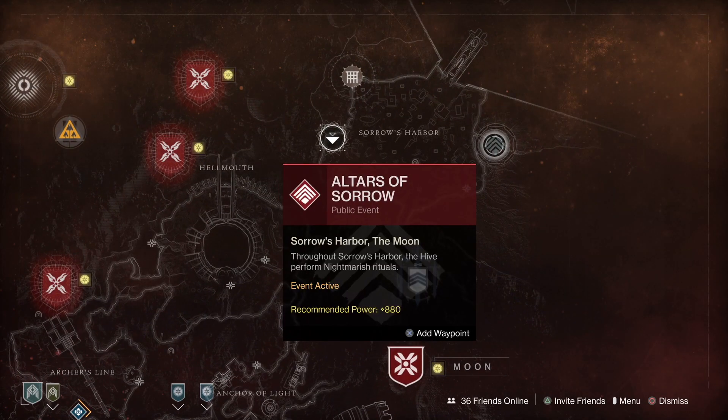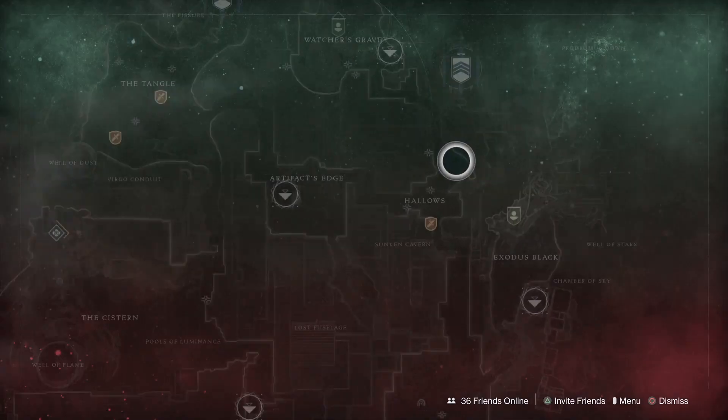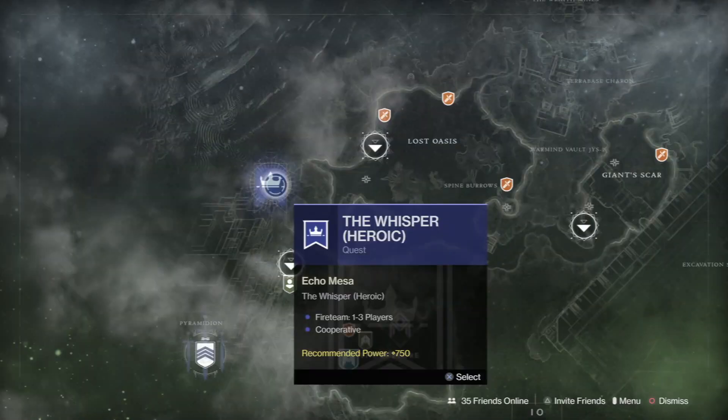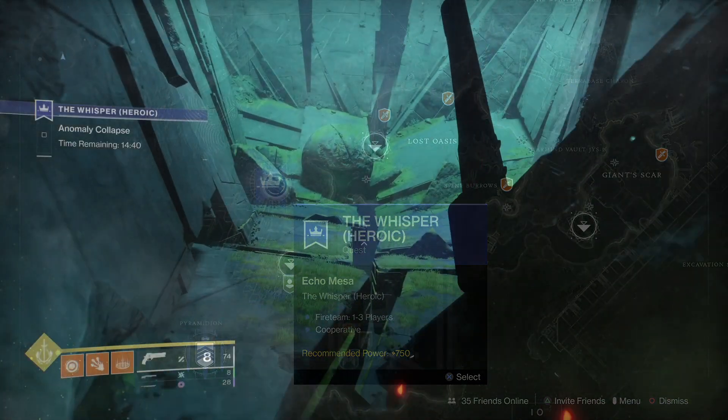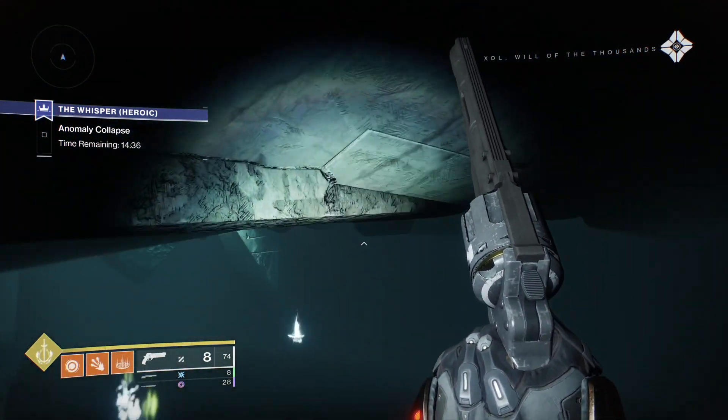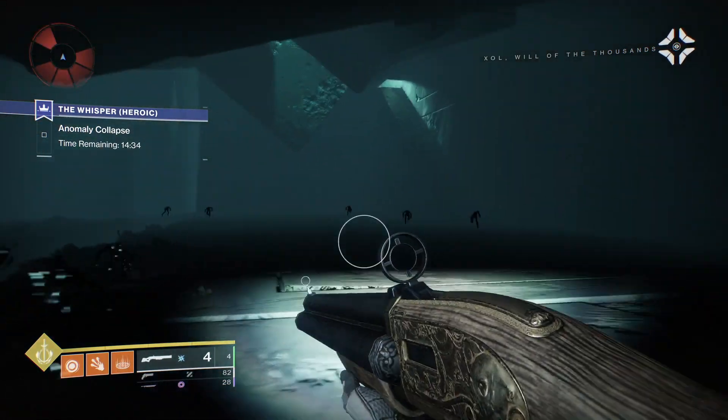Other good farming locations include Altar of Sorrows events on the Moon, the first encounter in the Leviathan raid, or the room with unlimited thralls under the green room in the Whisper mission — there's a guide for that linked. Don't forget those mods for reload speed and more special ammo, because no bullets means no kills.